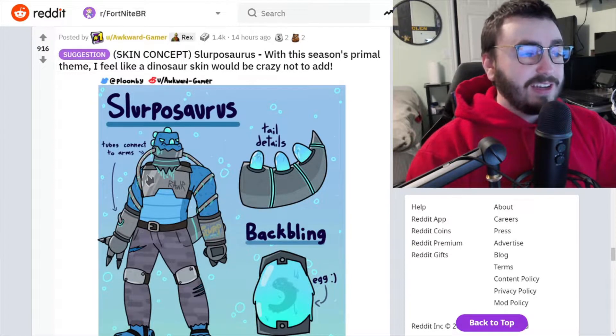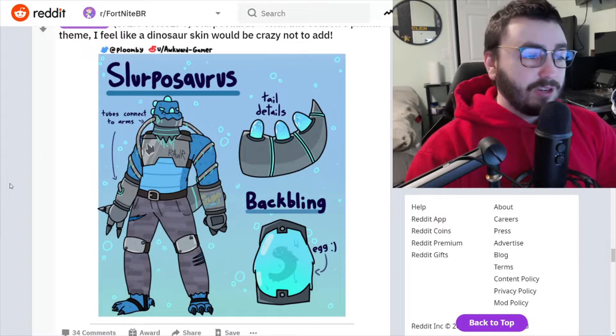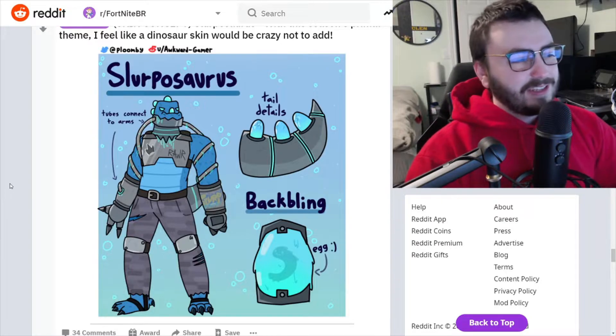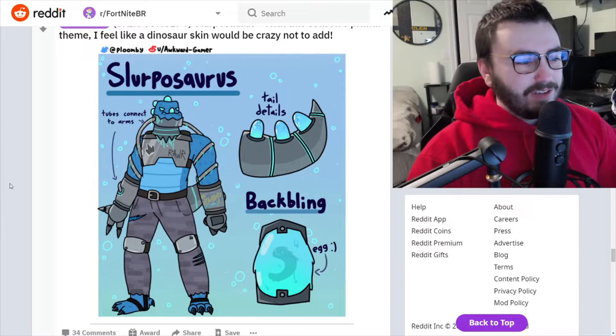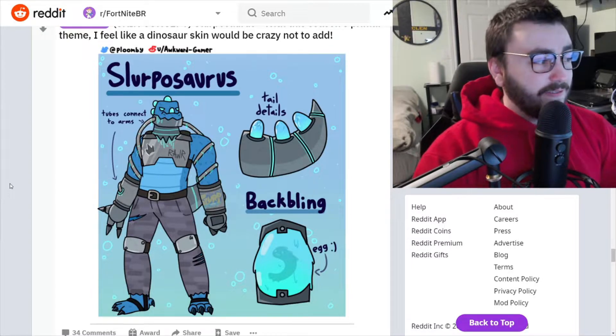Slurposaurus — with this season's primal theme, I feel like the dinosaur skin would be crazy not to add. The Slurposaurus fits, it looks really cool. I love the tail details, everything Slurp-related is so cool. I wonder — Fortnite comes up with some incredible stuff. I love how the back bling is an egg with something swimming inside it. Awesome. I love dinosaur stuff. I would definitely get this — I've spent too much money on this game.